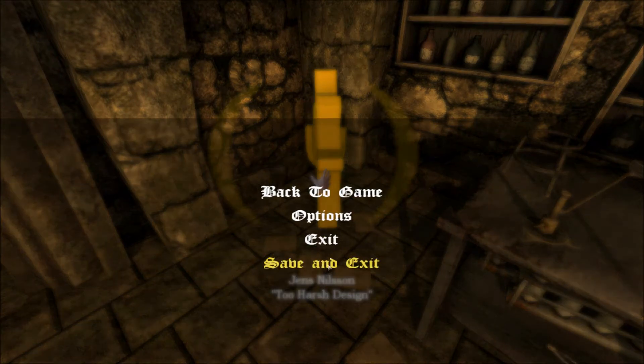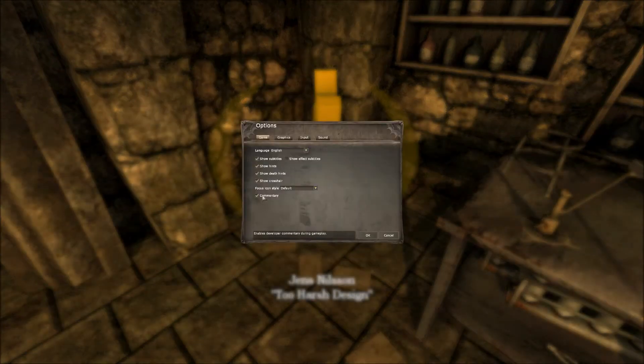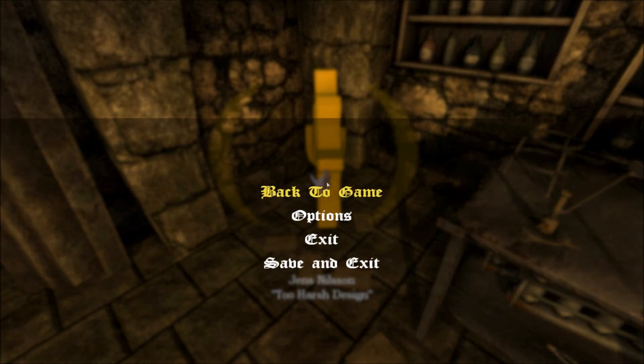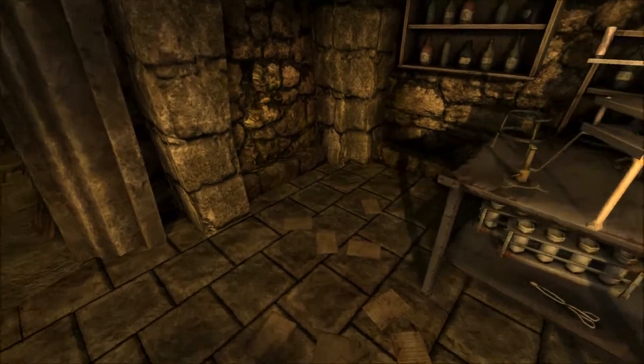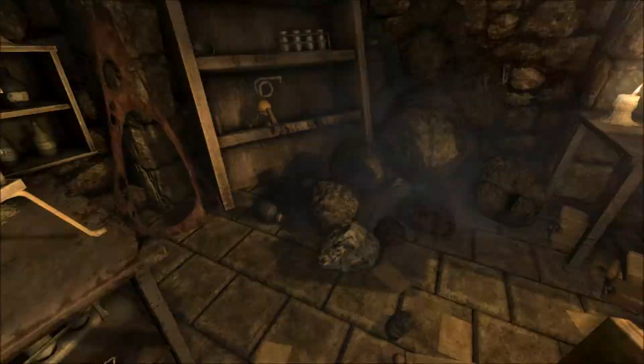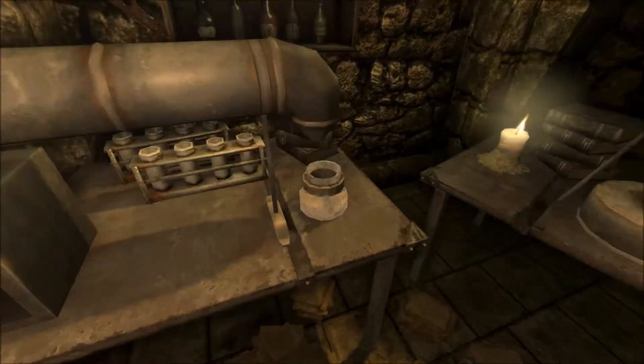So I guess those are options if you turn this commentary on. I don't need that. Thank you. Get out of here. Why is it still there? Whatever. Something about they were commentating — I don't give a shit.